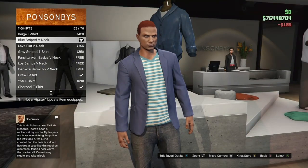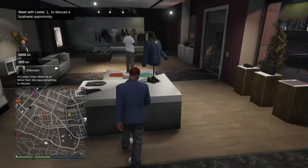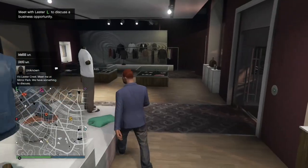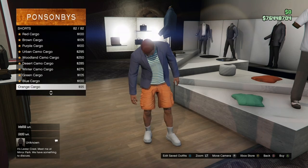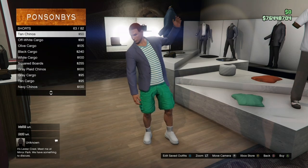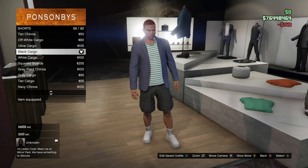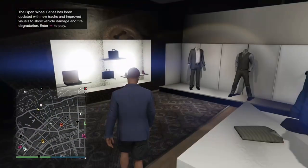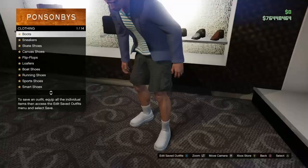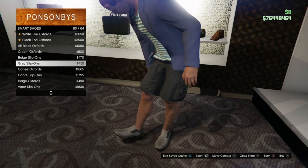Once you have that, make your way over to the pant section, go to Shorts, and buy the Black Cargo Shorts. Then make your way over to the shoe section, go to Smart Shoes, and buy the Gray Slip-Ons — you're going to find those towards the bottom.